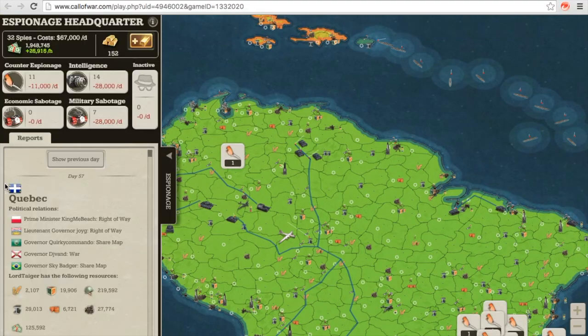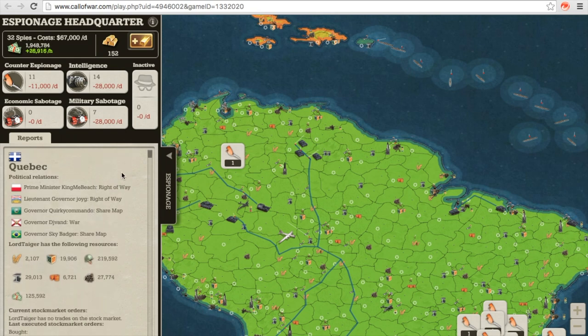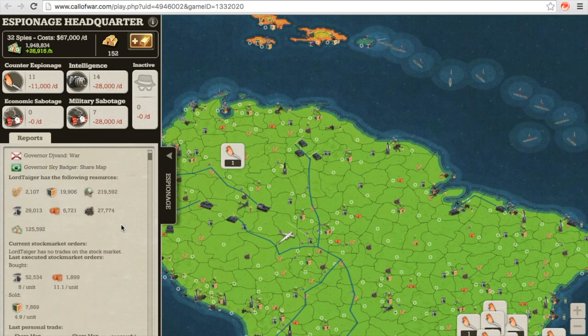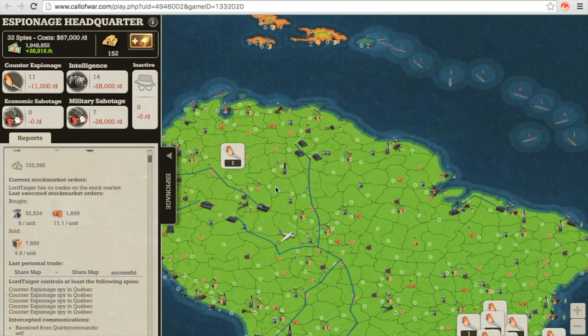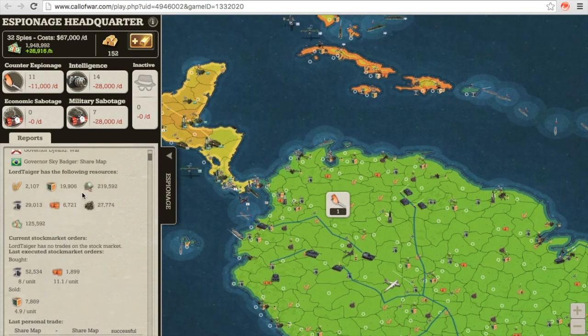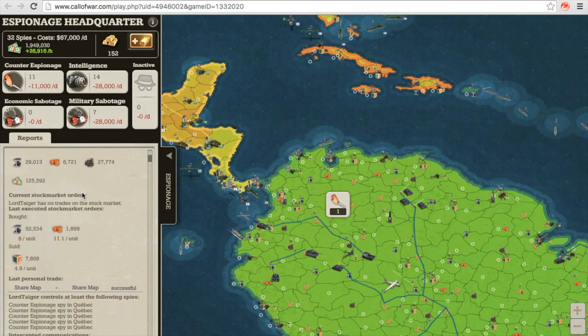So when should you use them? Intelligence spies should be used before attacking another player to get info like the number of allies the player has, their production capacity, where they have spies, their supply in recent trades, and their messages. This information can be very useful. If you know they have spies, then they might already know what you've got planned. And if you know their supply in recent trades, you can use this information to destroy their economy. For instance, if you know they have very little food and are relying on the market to get it, just target their food provinces with bombers or economic spies. This will shut them down real quick.